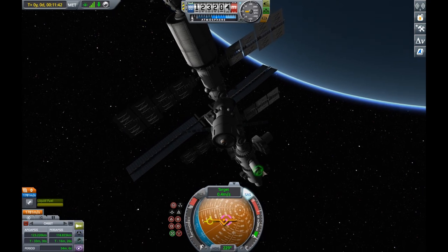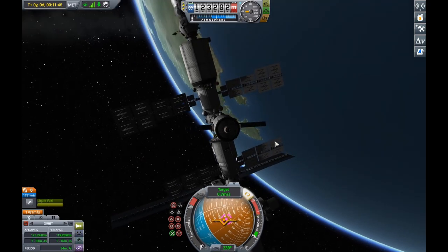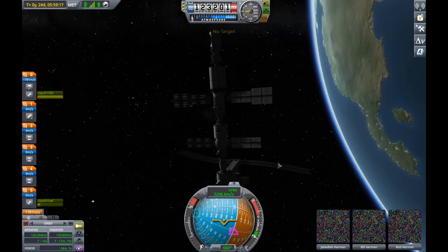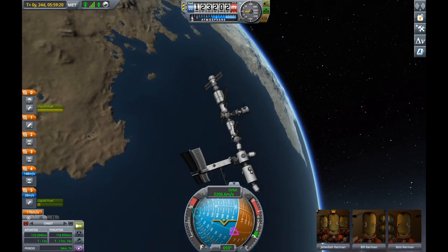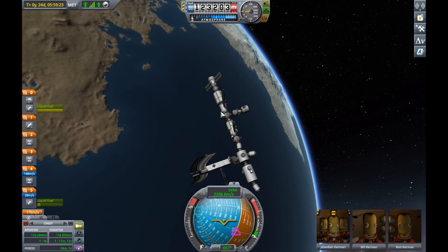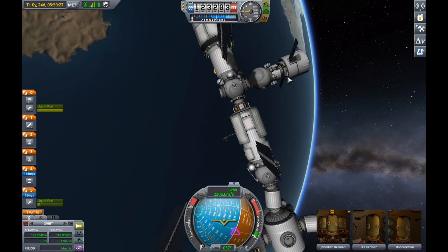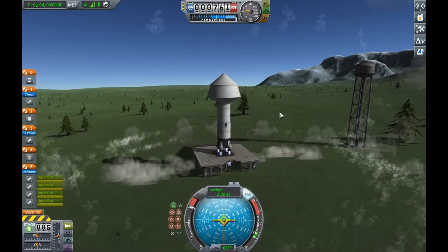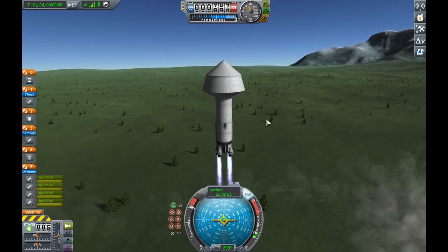I did however make one error — not a fatal one, because I could still complete the mission, but it made things a lot more difficult. I did not have any RCS aboard. However, I was able to get close enough with just the engine itself, and from there I was able to simply use the magnetic pull of the docking clamps to bring the craft into its home.